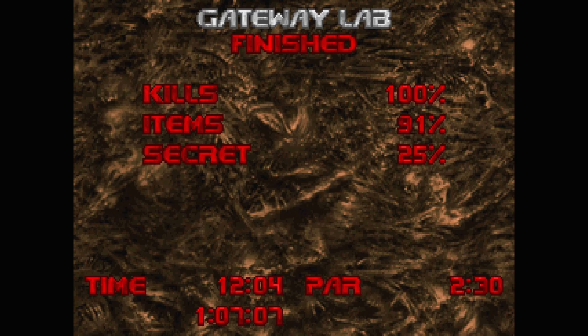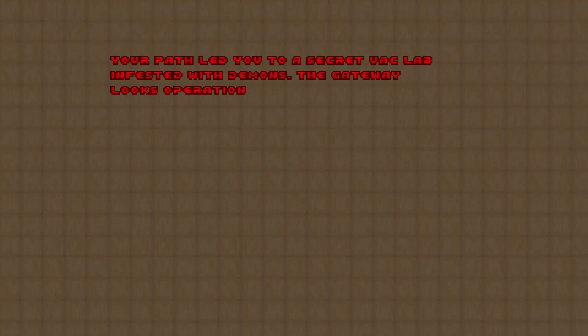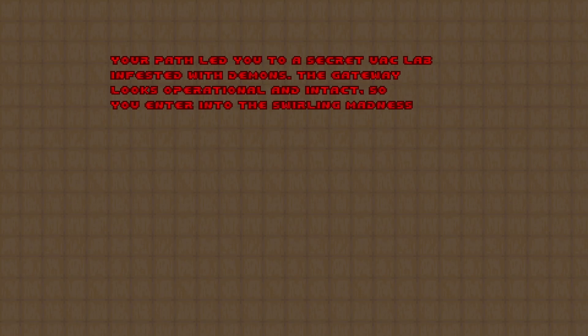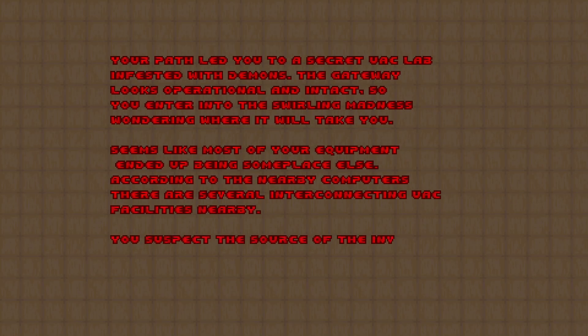Map 7 — going from map 6 to map 7, there's a little story text: 'Your path will lead you to a secret UAC lab infested with demons. The gateway looks operational and intact, so you'll enter into absolute madness wondering where it will take you. According to nearby computers, there are several interconnecting UAC facilities nearby. You suspect the source of the invasion might be in one of them.' On that note, I'm gonna call it done for today. Thank you very much for watching, and I'll see you in the next video in which I'm gonna be playing through the woods.